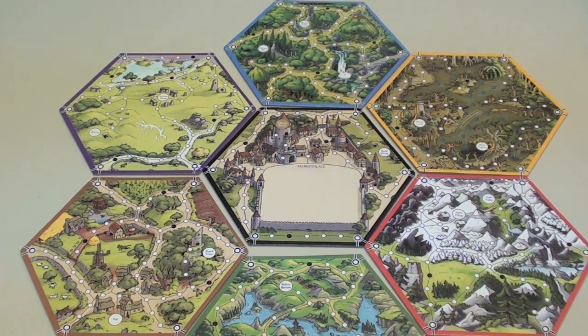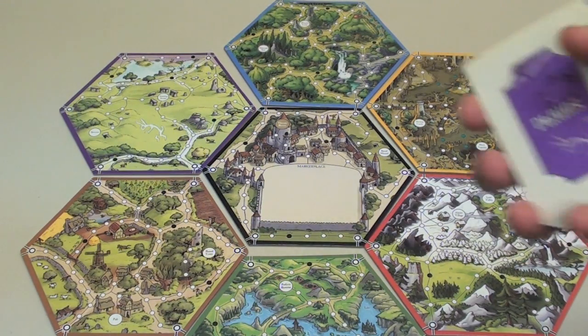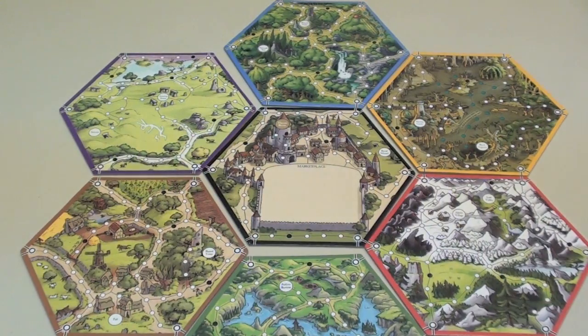There's also a deck for each of these boards. For example, here's the planes deck and the fields deck, and you'll shuffle those decks together — those are the decks you'll be using.